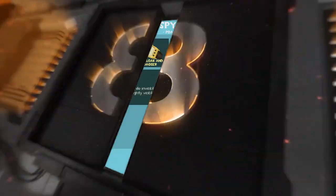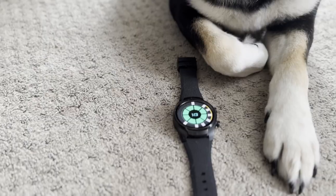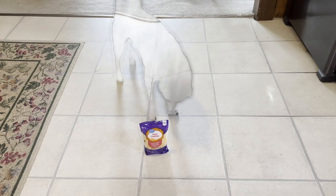Number 8: The Watch. When you use a human's watch, no one can see you for some reason. Use this to steal things like cheese.